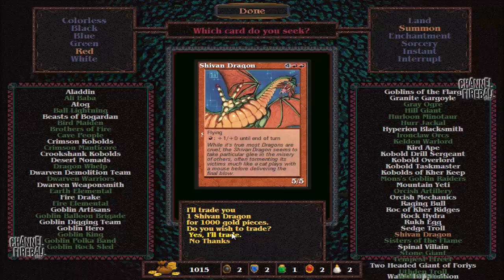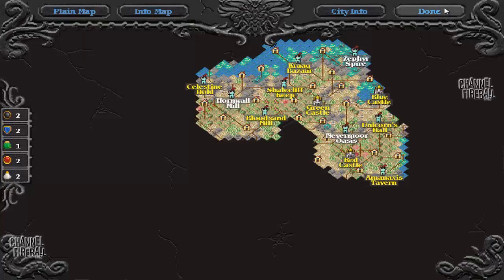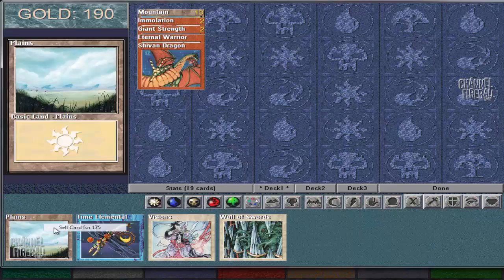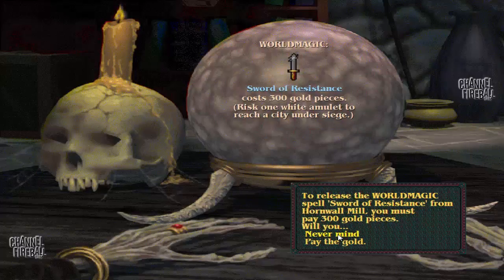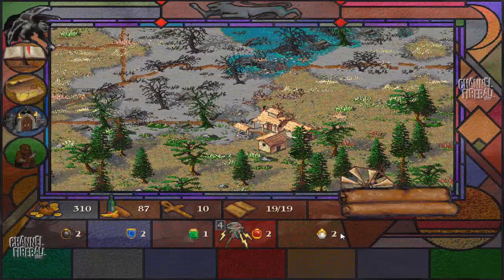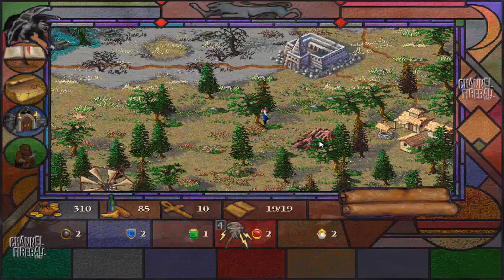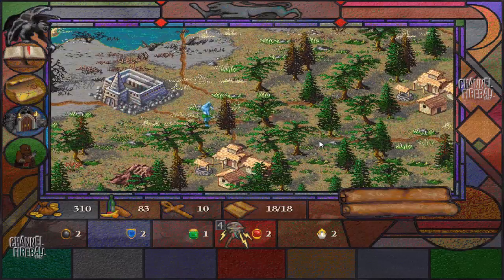We don't have anything else yet. I haven't found the green, blue, and red castles so I just head over there. I need to put the Shivan Dragon into my deck and sell some stuff so I can pay off the random monsters that harass me. I actually found this Shivan Dragon pretty quickly. I could not evade this fight so I just have to concede here because my deck is incapable of beating anyone. I should walk on the roads — that way it goes a bit faster.